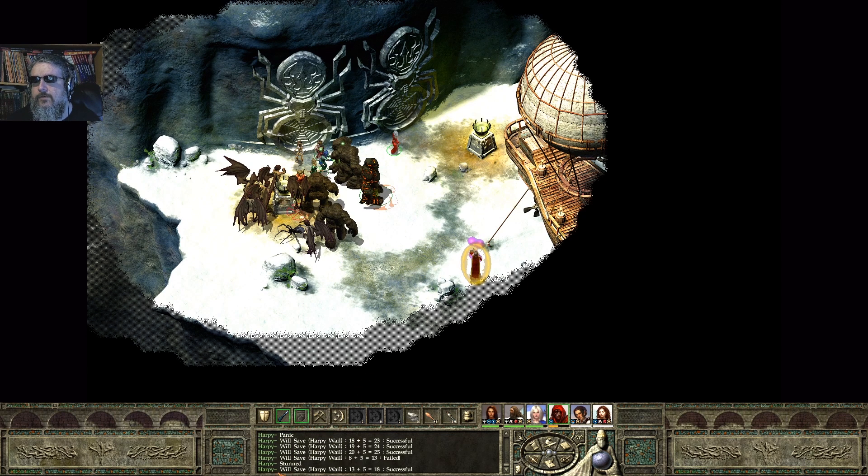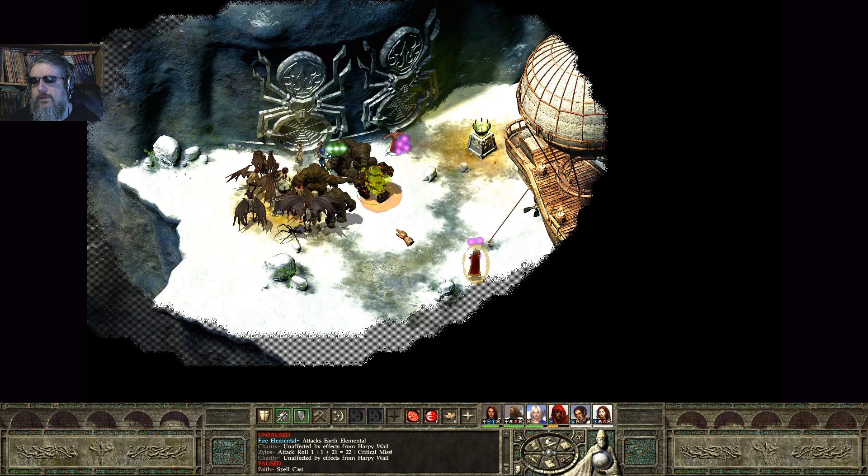One of the harpies just got stunned, probably by my own harpy attacks. This fire elemental is going to attack this one, and then I can cast an AC buff on everybody. Meanwhile, Maria had her spell disrupted and she is still panicked.